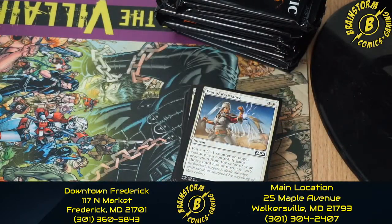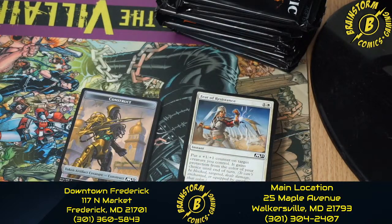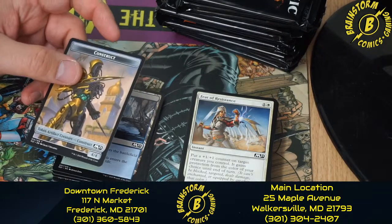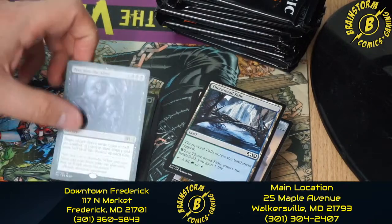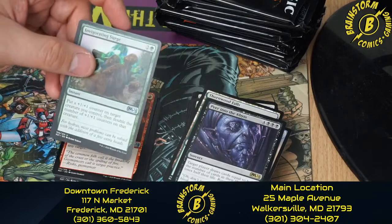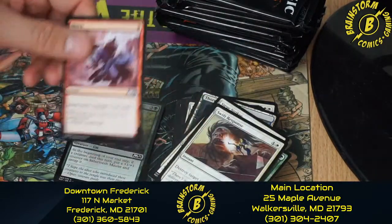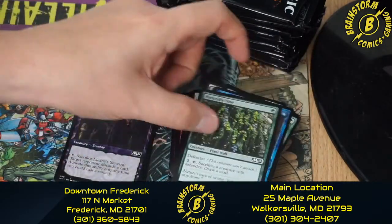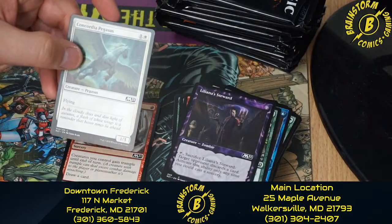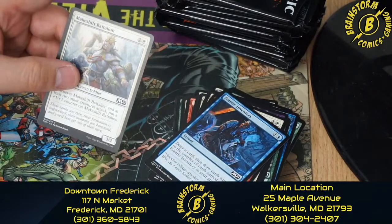We're moving on to our last pack in the fourth pre-release kit — and all these cards will be for sale. We'll have them priced by Friday, so if you're interested in any, drop us an email or call us. We have a Construct token, Thornwood Falls, Peer into the Abyss — I think that's the third one we've seen — Invigorating Surge, Volcanic Geyser, Siege Striker, Swift Response, Shock, Sabertooth Mauler, Teferi's Protégé, Portcullis Vine, Liliana's Steward, Concordia Pegasus, Crash Through, Frantic Inventory, and Makeshift Battalion.